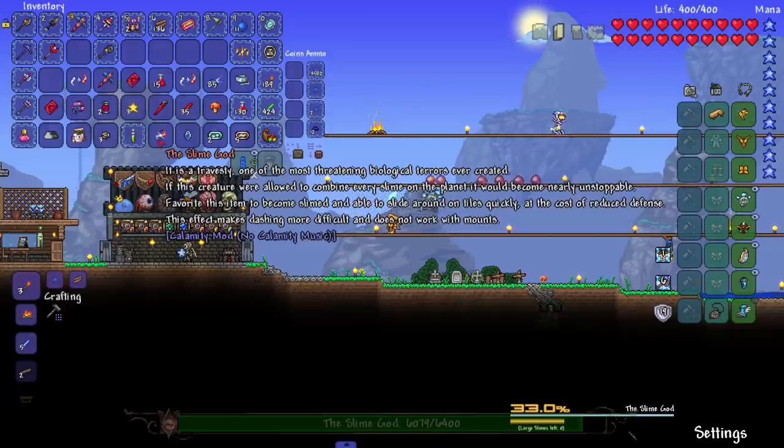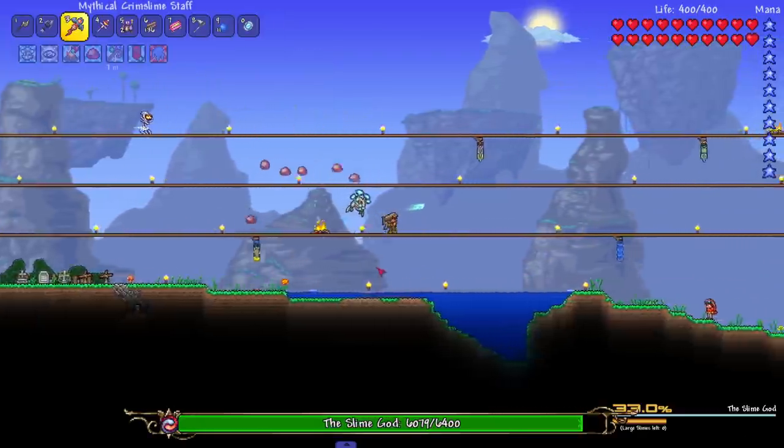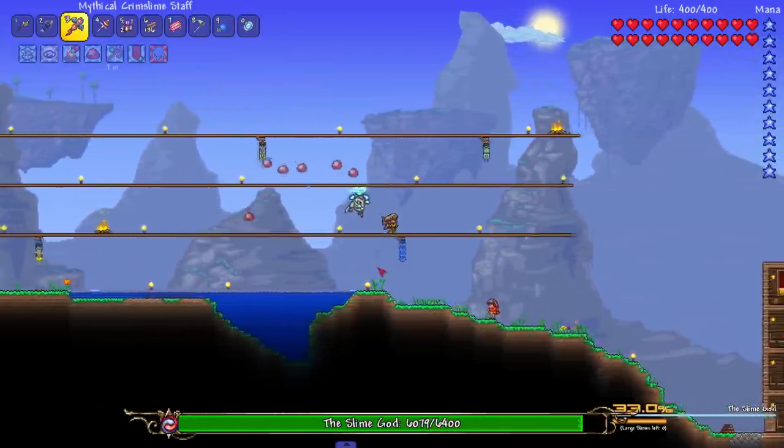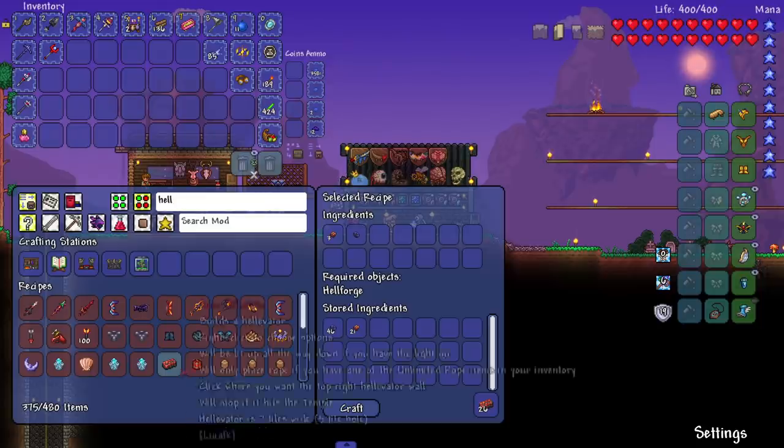Let's read the lore: 'Favorite this item to become Slimed and able to slide around on tiles quickly at the cost of reduced defense. This makes dashing more difficult and does not work with mounts.' Interesting — like I'm not even pressing anything and we're moving. Kind of cool I guess, but I don't see a reason to use it.